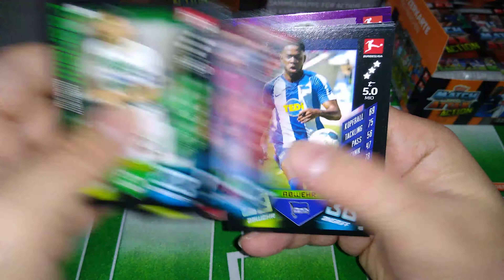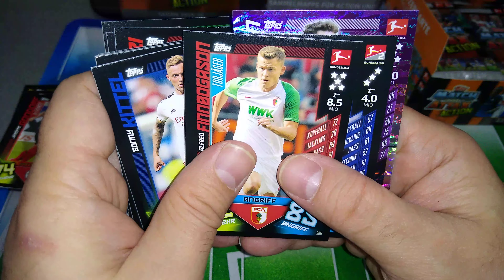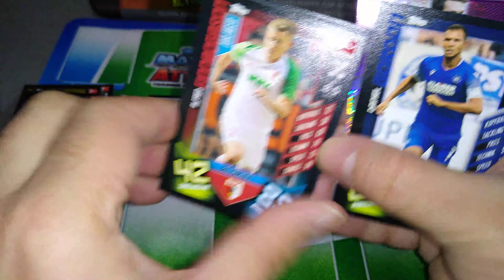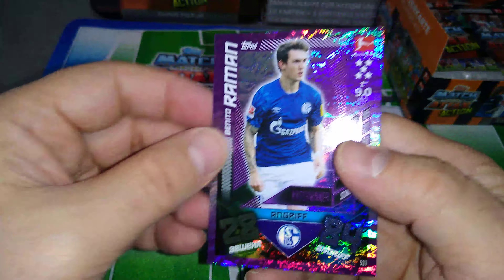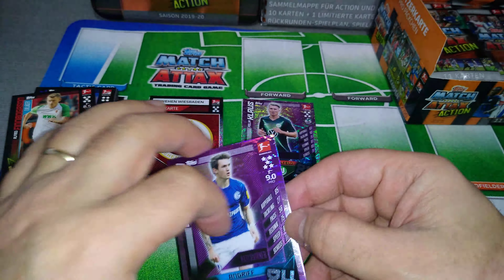All the base cards. Going to see if there's any special ones. Top scorer — Finn Bürger for Augsburg. And we got Raman for Schalke — match winner. Nice card, our second one.